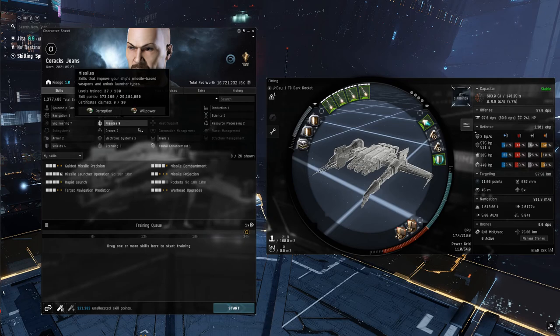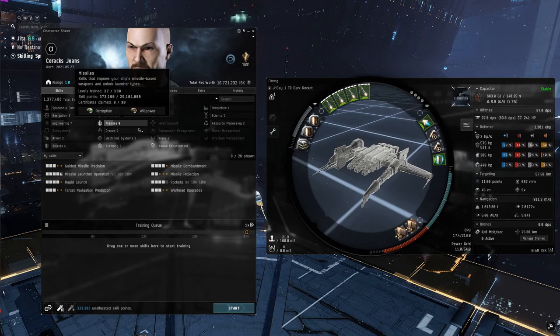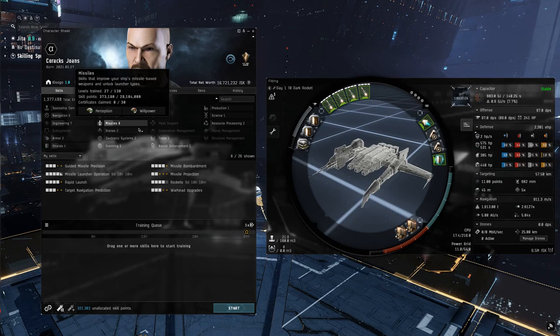As before, this guide assumes you utilized a referral link to get the free 1 million skill points. This setup will use about 600,000 of those provided. You can use my referral link below, but if you have a friend who plays, you can use theirs and share the rewards. They will also likely be able to help cover your initial investment costs.